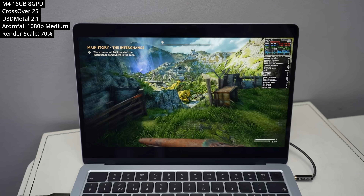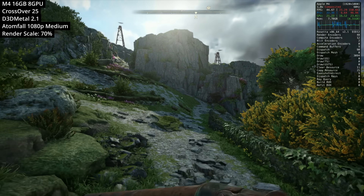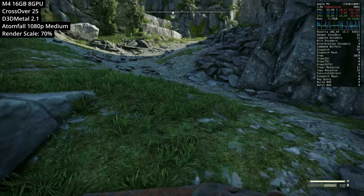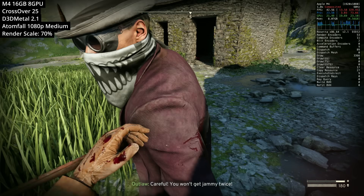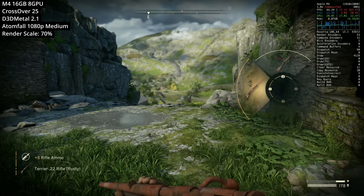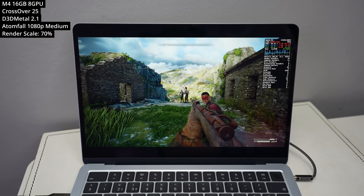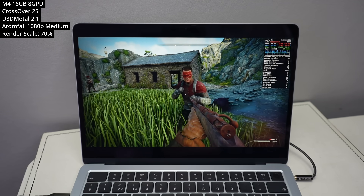Next is Atomfall, a recently released Windows RPG by Rebellion — the Sniper Elite developers — set in a post-apocalyptic Northern England, reminiscent of Skyrim and Fallout New Vegas. Running through translation layers, I dropped the render scale to 70% at medium settings from 1080p to get about 45-plus FPS. You can push to 60 FPS by lowering the render scale further, though it's not completely necessary for this type of game. It's great to see a big Windows RPG like this being playable on the M4 Apple Silicon MacBook Air.